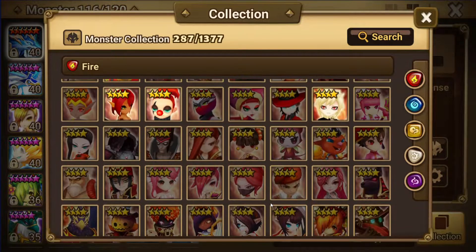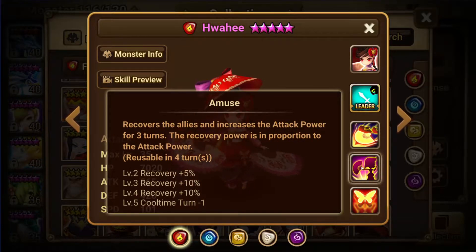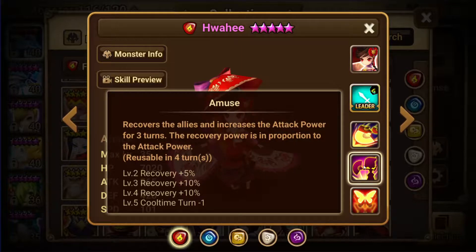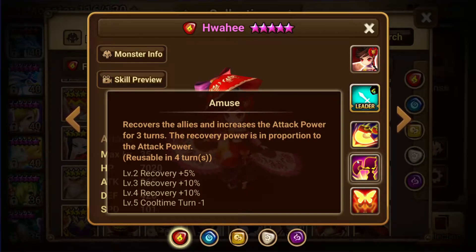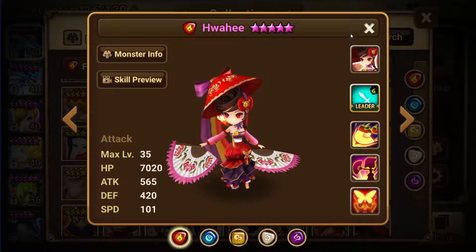Wahi here is probably the best healer for this one. Increases attack power of all allies, and attacks as well. This skill recovers allies and increases their attack power — she actually has two attack power buffs, one for two turns and one for three turns. If someone has her built, can you guys comment and tell me if this is accurate? That seems a little strange. But the recovery power is based on attack power, and she has a glancing hit, which is a helpful debuff in the groggy state. She's really good for this boss.